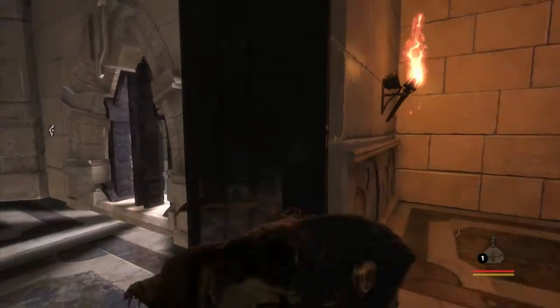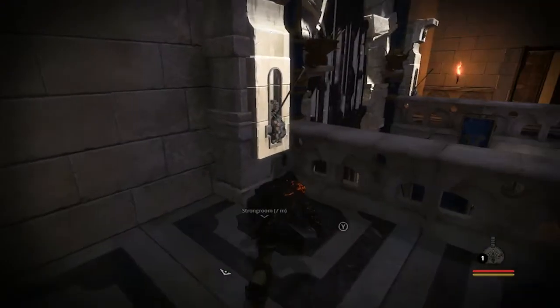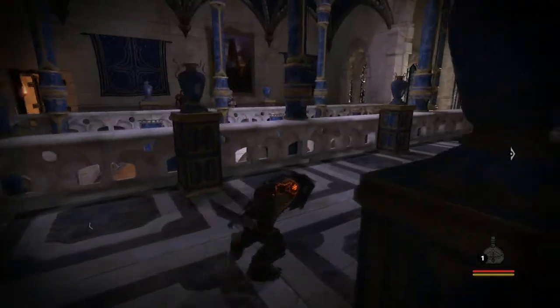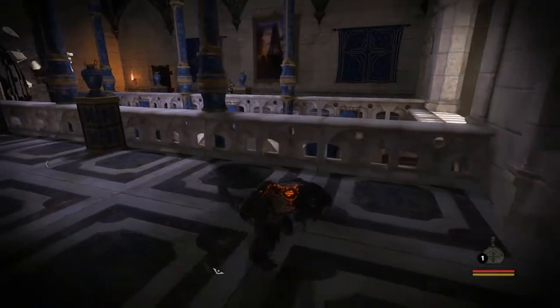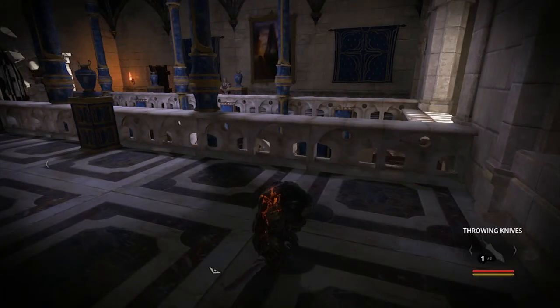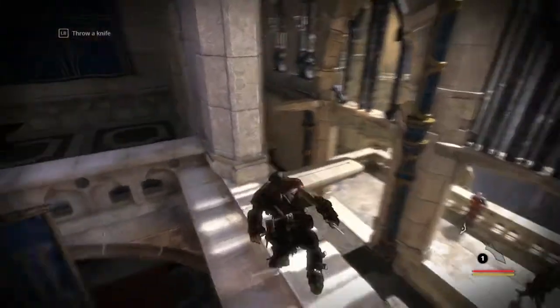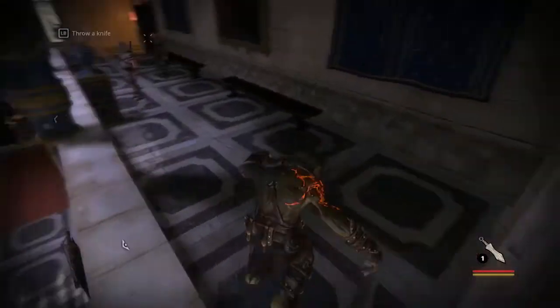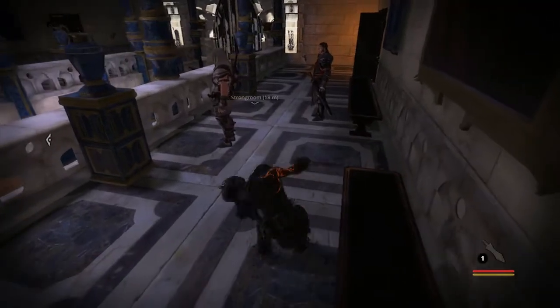Oh, it's really bright. Let's put that out right away. Let's pull this. That's one. Judging by that flame, there's two things I need to pull, and by this walkway, and the fact there's two guards — son of a bitch. Two guards down there as well. That's a lot of guards. Let me just do one of those.